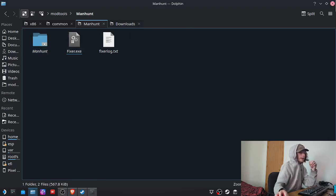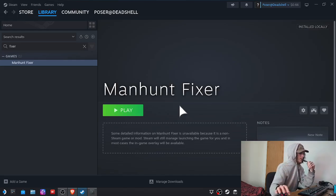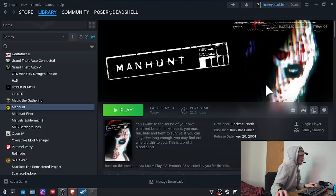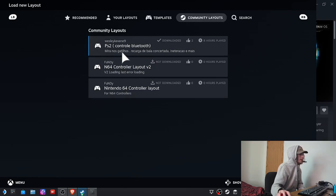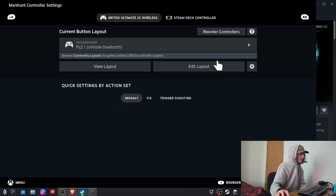So we drag that into there, and then I'll be able to run Manhunt Fixer and select it to the directory. Once that's done, to get a controller working, we go into Manhunt, go to Community Layout — I went with the PS2 controlled Bluetooth one, because so far it was the only one that actually worked. Manhunt 1 by default does not have controller support; technically it supports direct input controllers, but the translation wasn't working, so it will just be keyboard and mouse. But it works pretty well.